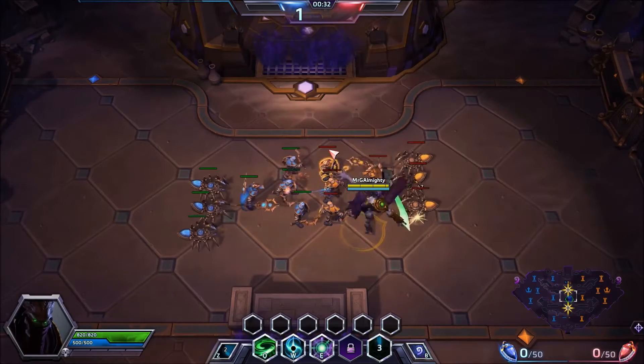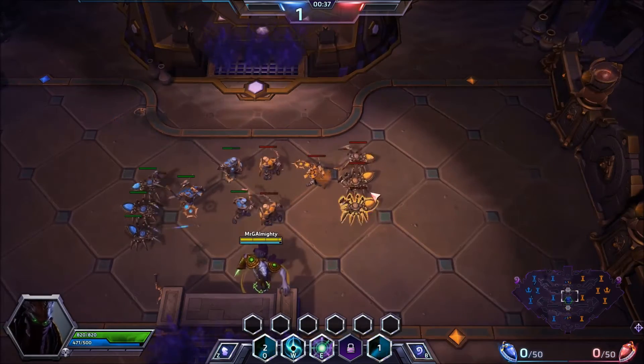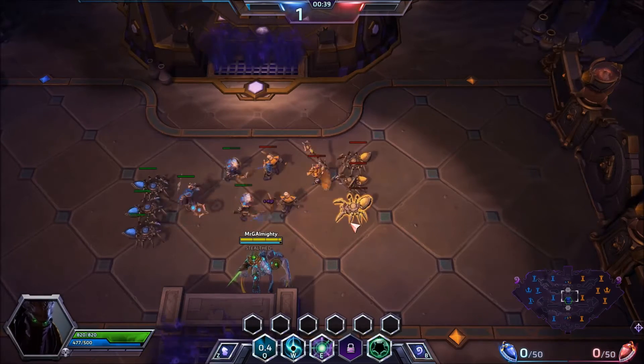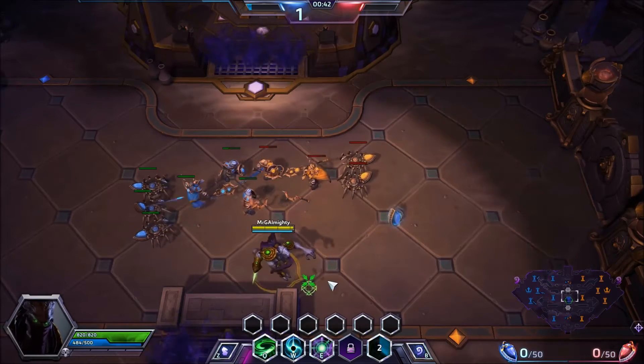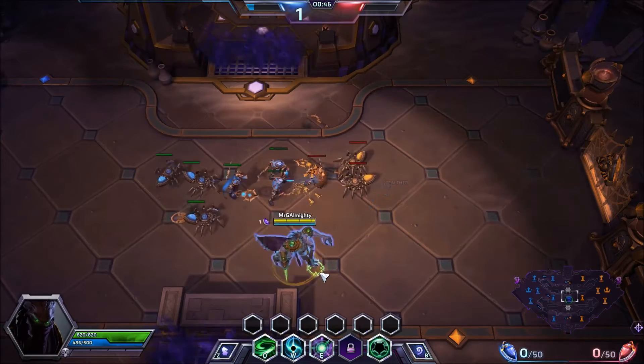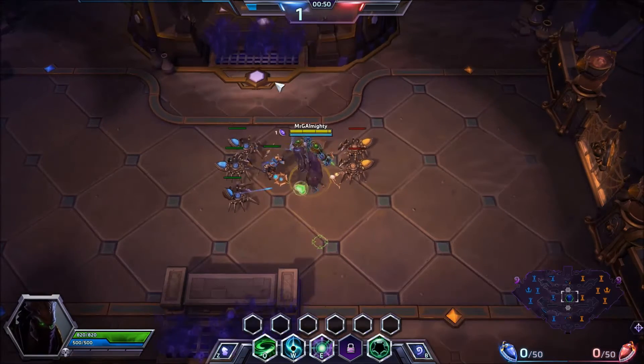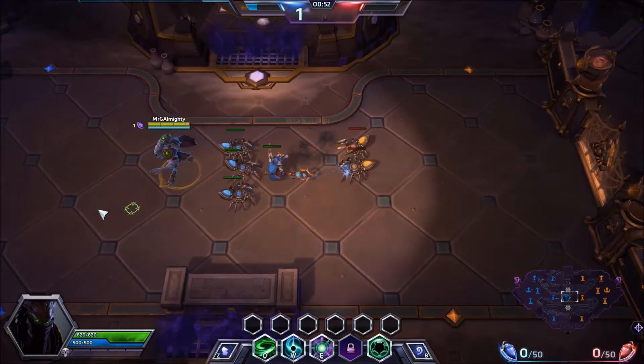That's the altars spawning — the altars will spawn 30 seconds into the game. So you kill one of these little spider things; these spider things replace the ranged minions, that's what they look like on this map. And that's what one of the gems looks like — you'll notice it's in my team's colour. If one of mine dies, it will be a slightly translucent orangey colour. You can only pick up gems that are in your team's colour; they will drop from the enemy.